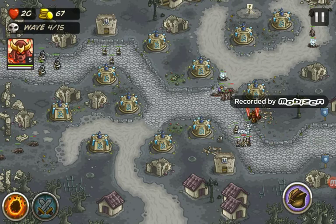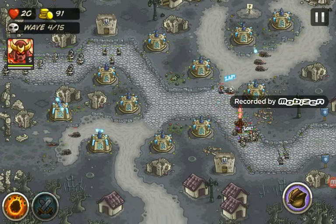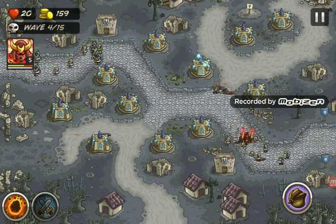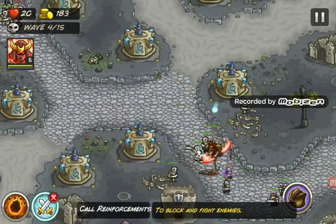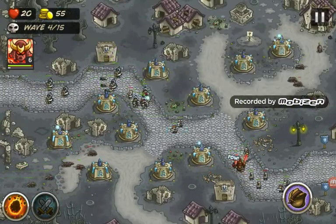Let's upgrade those guys - we should really upgrade our wizard towers. Skeletons are spawning down there - I knew it. Whenever there's a skeleton pile, skeletons are gonna spawn out of them. I think those rats actually poison you - yeah, see that purple stuff? I think that's poison.